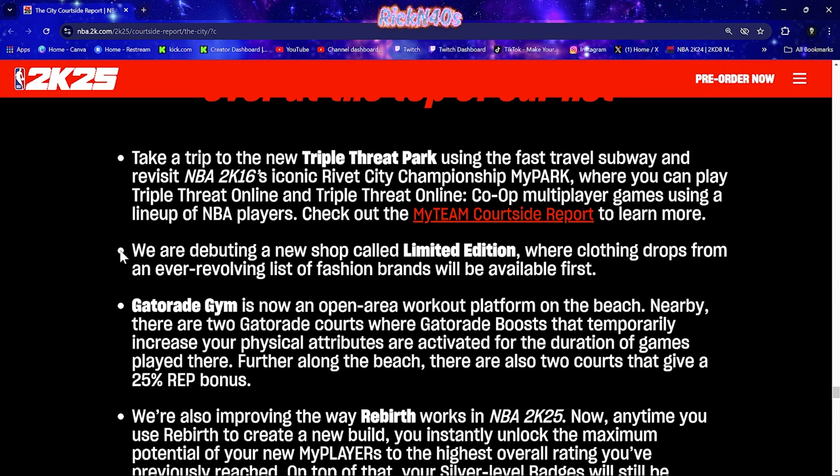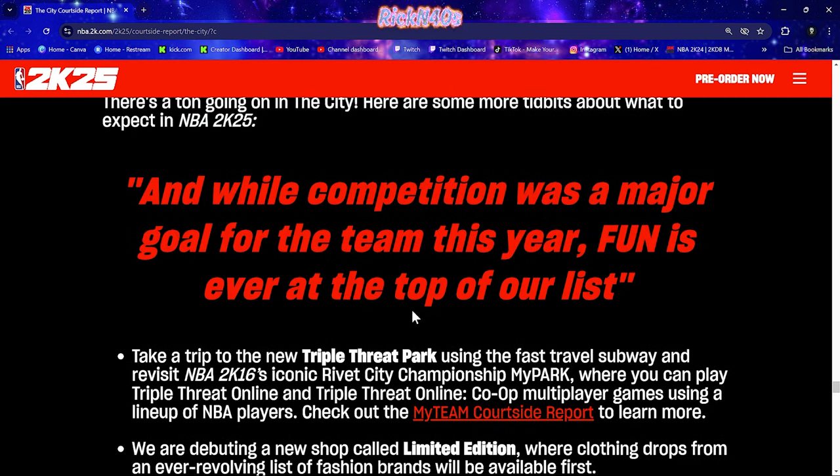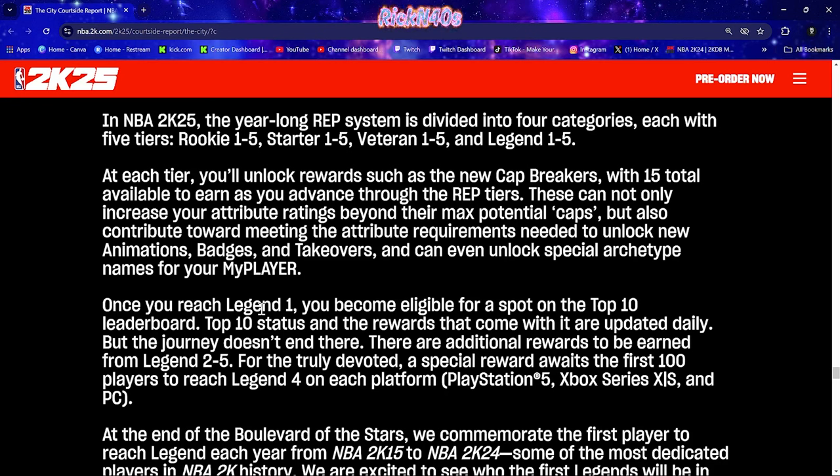The Gatorade Gym is out there on the beach this time — so we might be at Venice. We're in Rivet City, debuting an all-new limited edition shop where clothing drops from an ever-revolving list of fashion brands will be available first. On the Boulevard of Stars, once you reach Legend 1, you become eligible for a spot on the top 10 leaderboard. There are additional rewards from Legend 2 through 5, and special rewards await the first 100 players to reach Legend 4 on each platform — PlayStation 5, Xbox Series X/S, and PC.